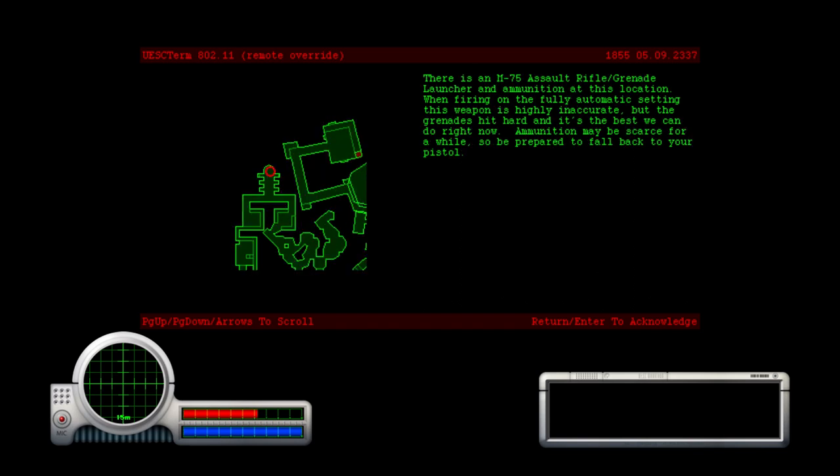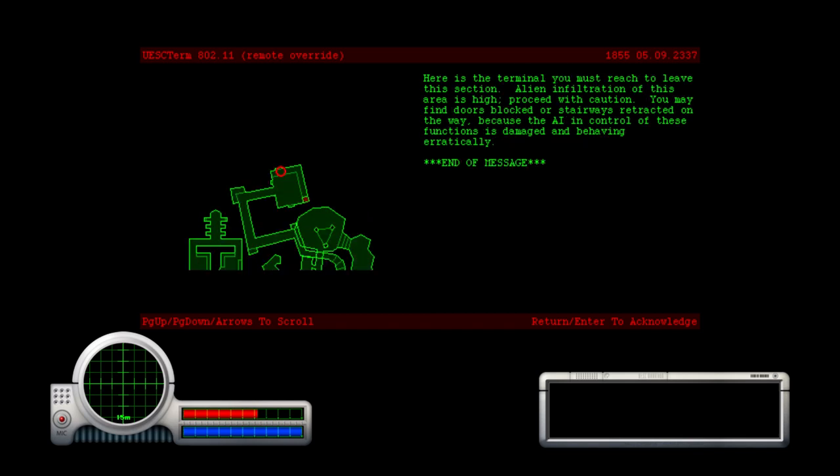There's an M75 assault rifle, grenade launcher, and ammunition at this location. When firing on the fully automatic setting, this weapon is highly inaccurate — it is laughably inaccurate, is what it should say. But the grenades hit hard and it's the best thing we could do right now. Ammunition can be scarce, so be prepared to fall back to your pistol — or fists, like I've been doing. Alien infiltration of this area is high. You may find doors blocked or stairs retracted on the way, because the AI in control of these functions is damaged and behaving erratically.